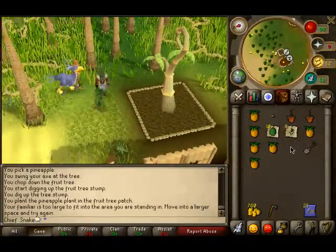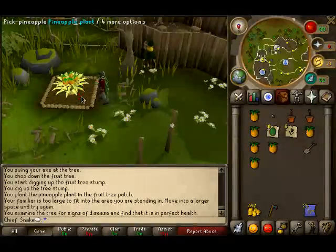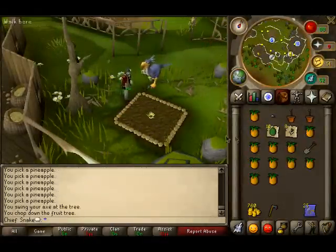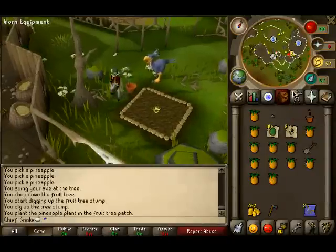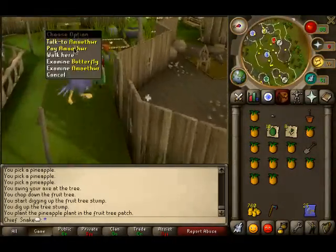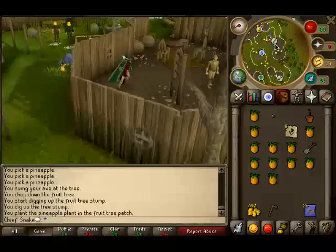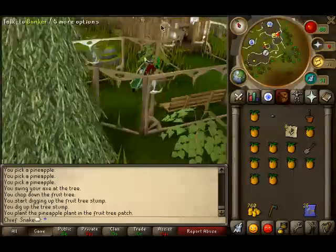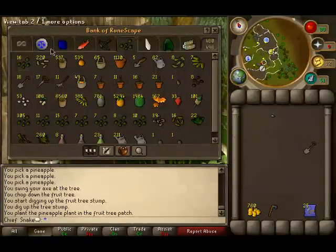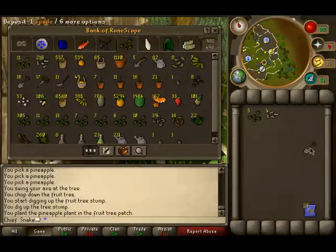Now we're going to move on to Letia with the Calquat crystal and plant the last fruit patch. We're pretty much done our fruit trees now. Oh whoops, I forgot to pay the farmer — happens to the best of us. Okay, back to the bank over here. We'll offload all the stuff we've collected. And that pretty much covers everything you need to know about farming for XP. Next week I'll be showing you how to farm some herbs to make some money back, so stay tuned and I'll see you later.